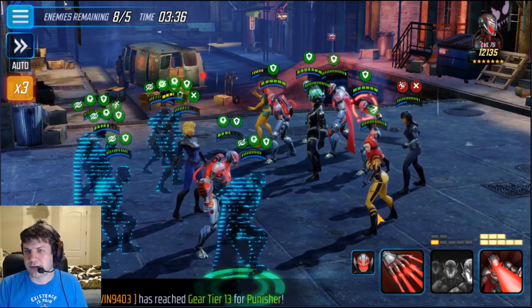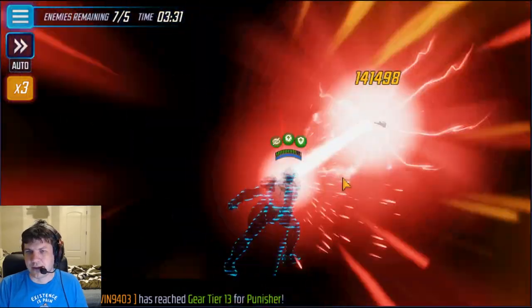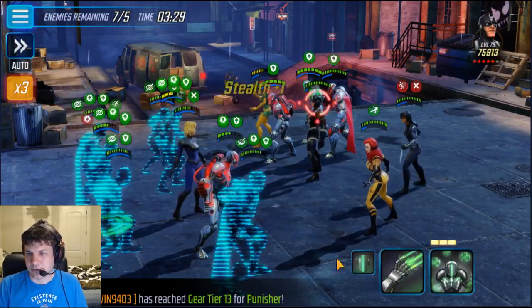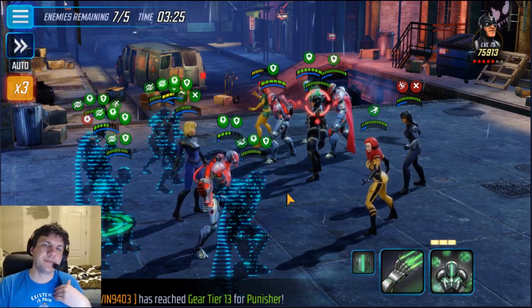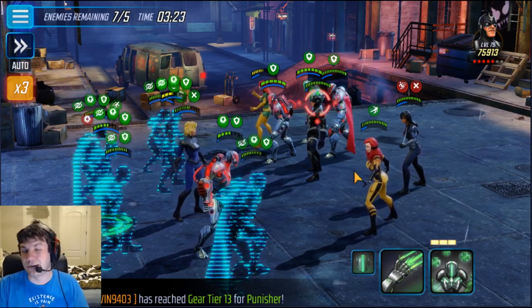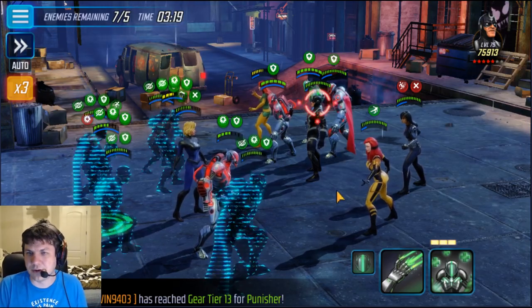Now we can do our buffs. One of the best things you can do is take out the accelerator and get that energy back so you can keep churning out actions. If I have Speed Up from my accelerator and they don't, then five of my characters are going to be going a lot faster than theirs, even though I don't have an ideal team.